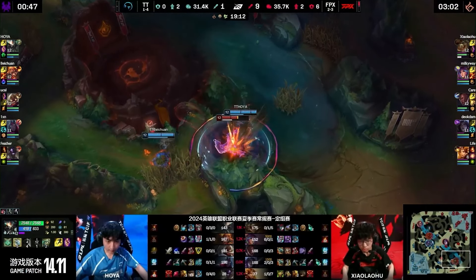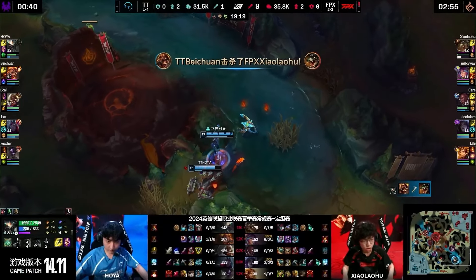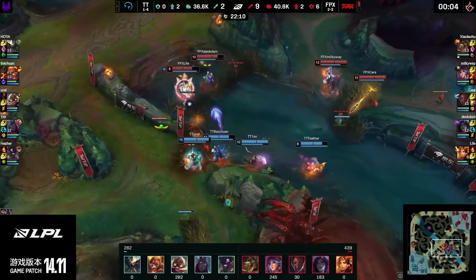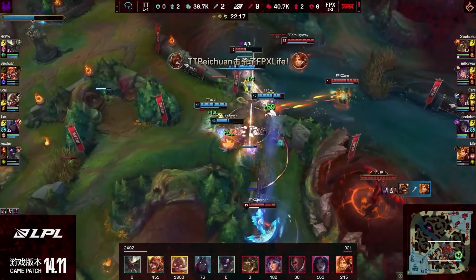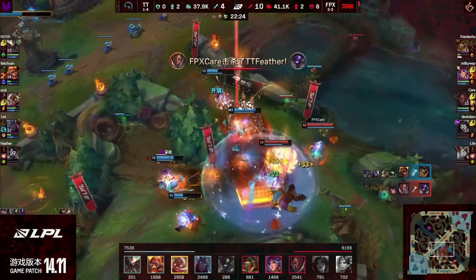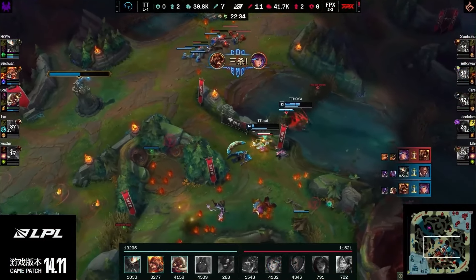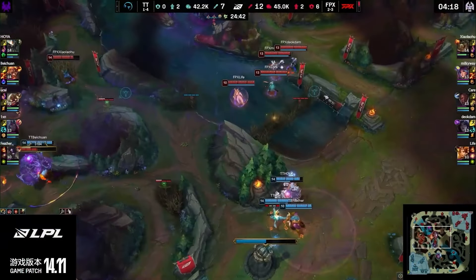He can't even get out — he gets impaled right on the stinger of hoya. Patron without that flash is very vulnerable to a play, but milky way is almost so big they're in an awkward choke. Life will take advantage of that every time — TT are completely split. Life goes in, gives his life, but he might just be the martyr FPX were looking for. Care goes in for his own play, milky way with all that gold about to be shut down. A triple kill goes to page one. Hoya can't stand strong and TT claim the soul — and it makes you worry for FPX.